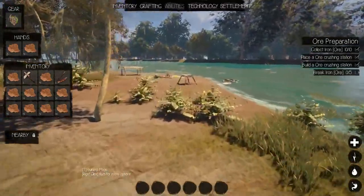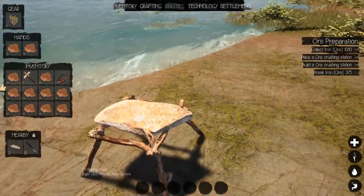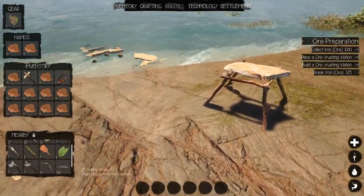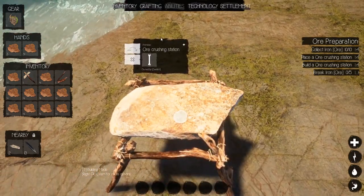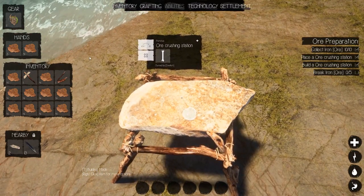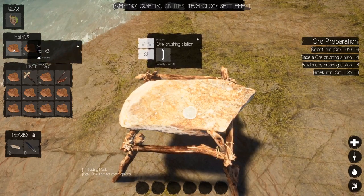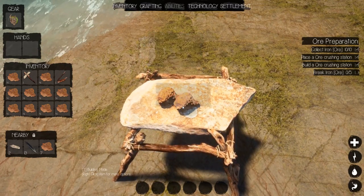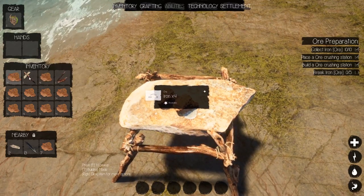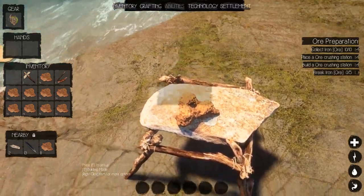We've got the iron and it wants us to break it. A lot of people think to break iron you use a hammer — no, use a pickaxe. It's like two to three times more effective, much faster. We'll try to get multiples in the same swing.